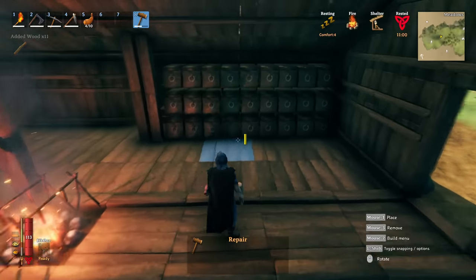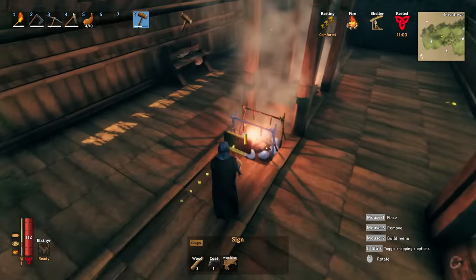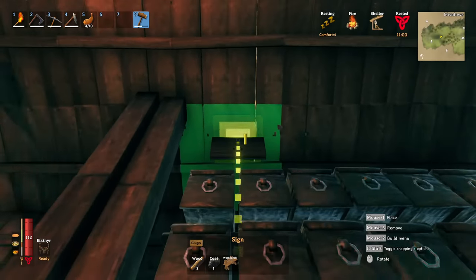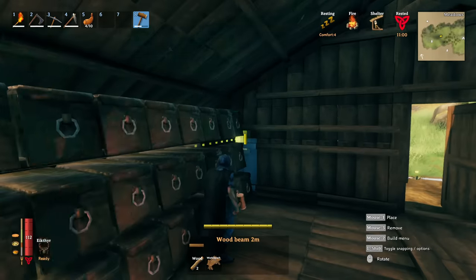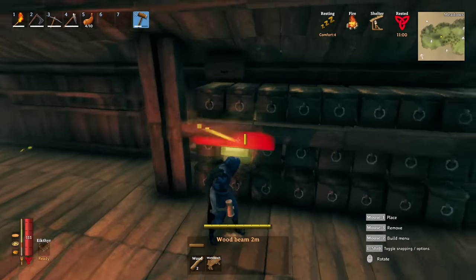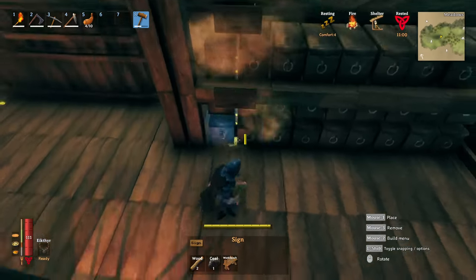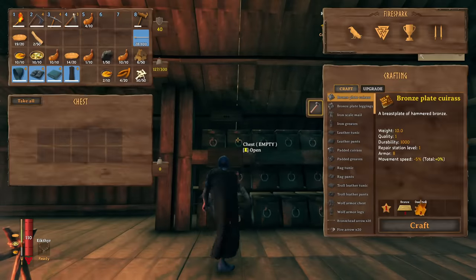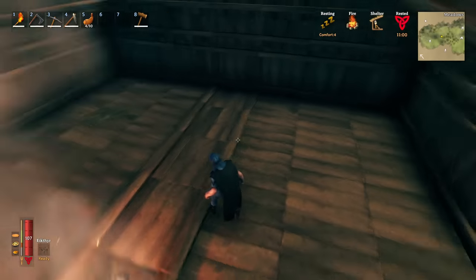Storage is complete. You can add signs to label everything — burn some wood to get charcoal which unlocks the sign recipe. Put a sign at the top of the storage section, run a beam through the center to mount signs for each column of chests, and place signs on the floor as well so you can easily identify any chest from any angle.